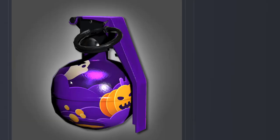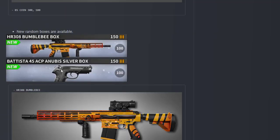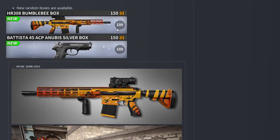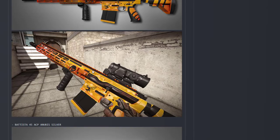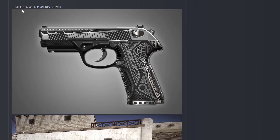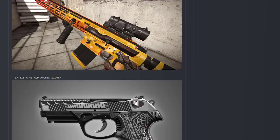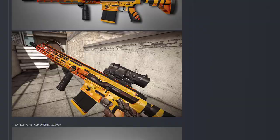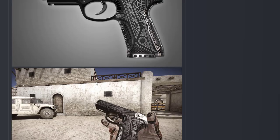New random boxes are available. The Bumblebee box can be purchased with 150 bullets. If you open 100 of these boxes, you will get one skin guaranteed. There is also a Batista box available. This is the Batista skin — I wanted to see how it looks.